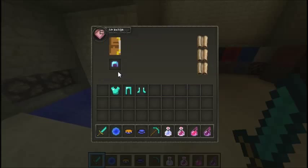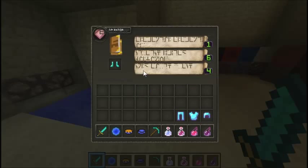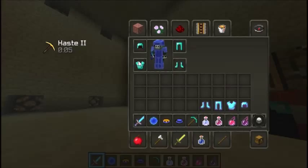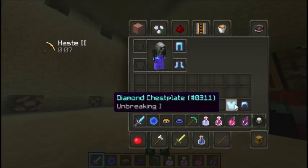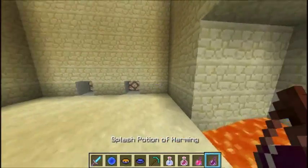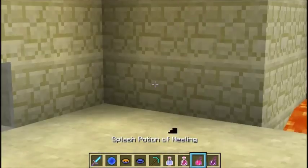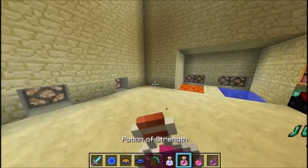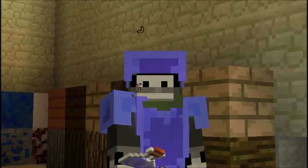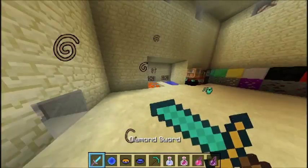I'll quickly enchant this and show you what it looks like — it looks pretty cool, kind of default, but if you do this and put it on it looks like that. The particles aren't really very special to be honest, but the drinking particles are like circles — yeah, those little circles.